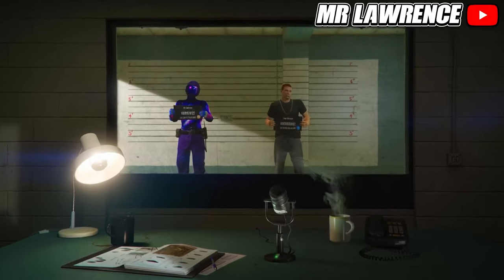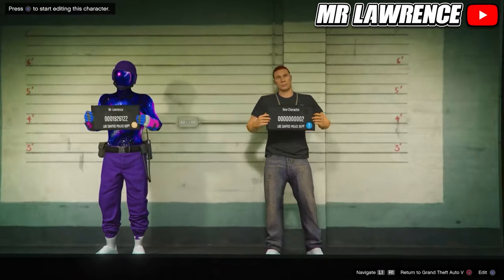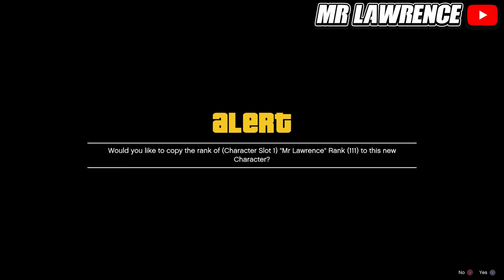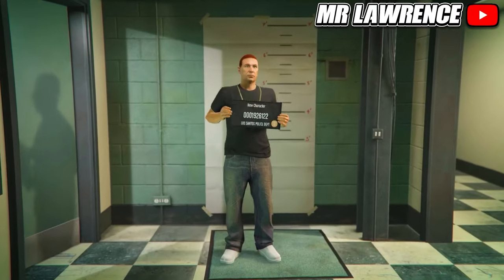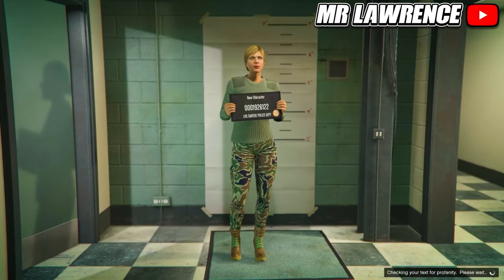Your main character — the one on the left side — has to be a male character, and your second character on the right side has to be a female, otherwise it won't work. Create a new second female character and copy the rank from your main character. Then just load into online and make your way over to any clothing store. If they don't appear, find a new session and they will appear.